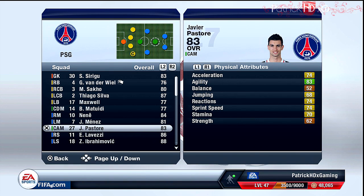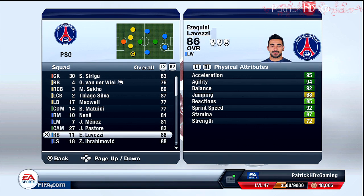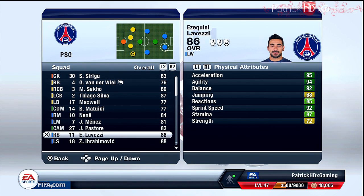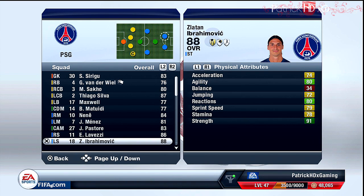We have Javier Pastore as the central attacking midfield player — he's great on curved shots and passes, so this position suits him perfectly. For the strikers, LaVetsy is the right striker and Ibrahimovic is the left striker. LaVetsy is very quick, good on dribbles, and great with through passes. Ibrahimovic is a bit slower but so strong — he has an amazing shot power, five-star skill moves, is good on headers, and is surely the best player in the squad.